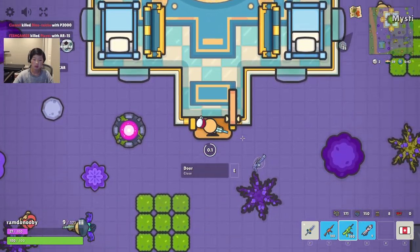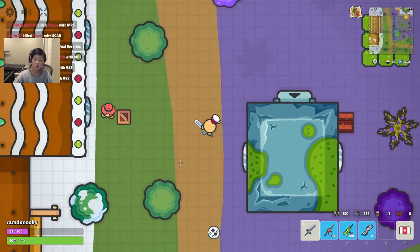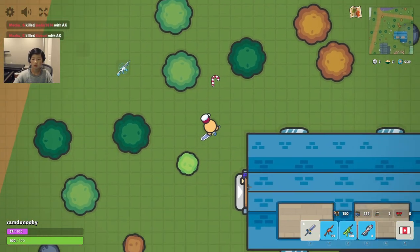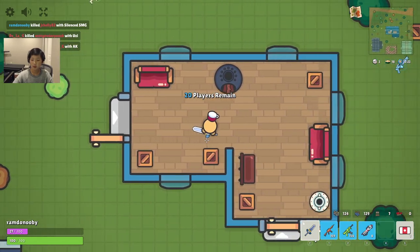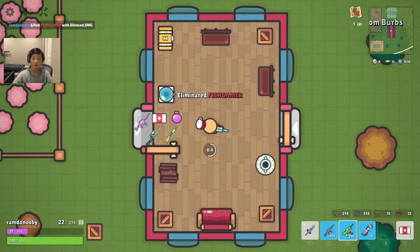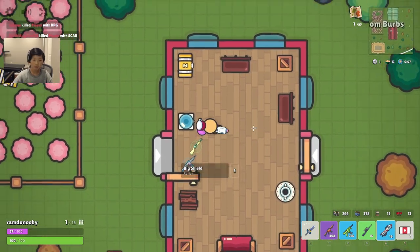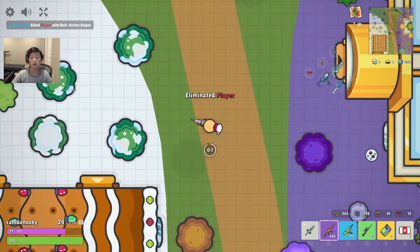This guy's sweaty - he's low. I need this sniper too, and I do not want a sweaty person to endgame with good loot. Let me see if I can finish this dude. I gotta kill him before he gets healed up - and he's actually fully healed. There you go - nice game, you sweat. We have to take care of him. He was going to be a big threat at the end of the game.